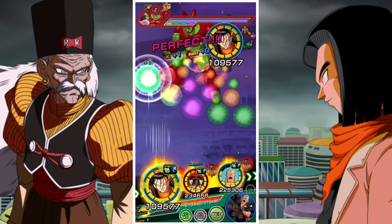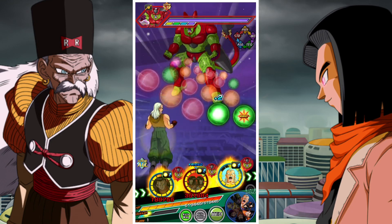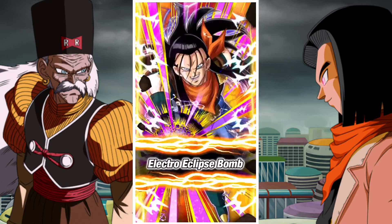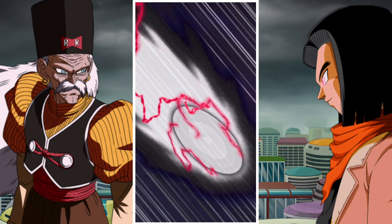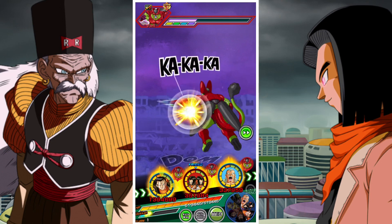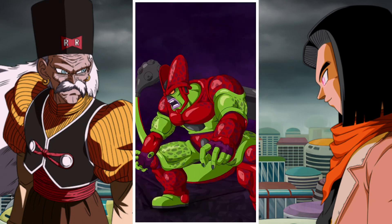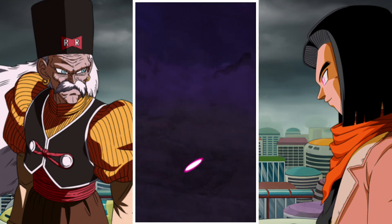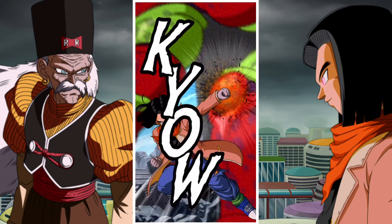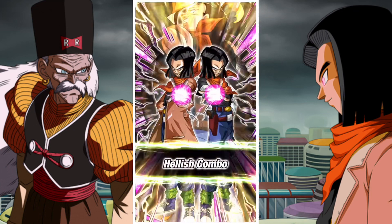Now, usual disclaimer: the Cell Max Super Activation Event is best taken on by a unit that has Guard, Dodge, or Damage Reduction, or a combination of 2 or 3 or all 3. The units generally need quite high levels of defense to even take a normal hit from Cell Max. The first 2 phases are relatively quick and moderately difficult, and then the final phase is substantially more difficult.